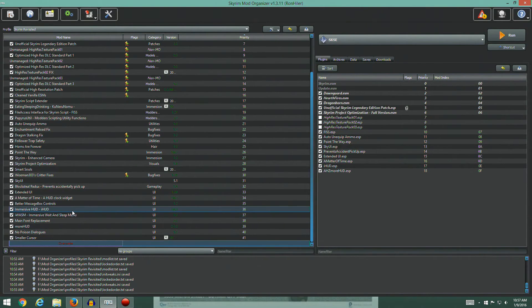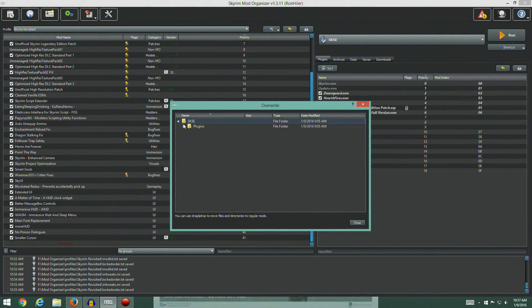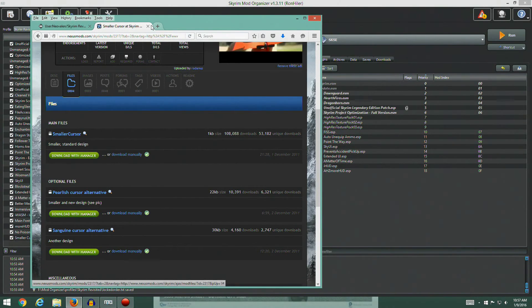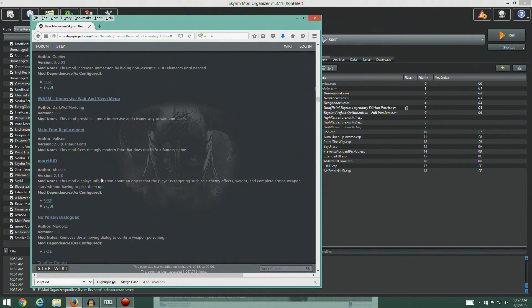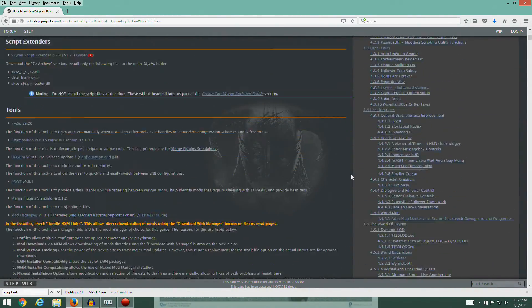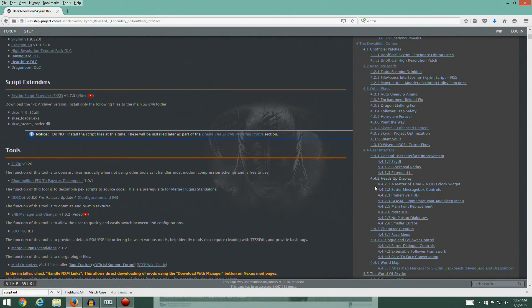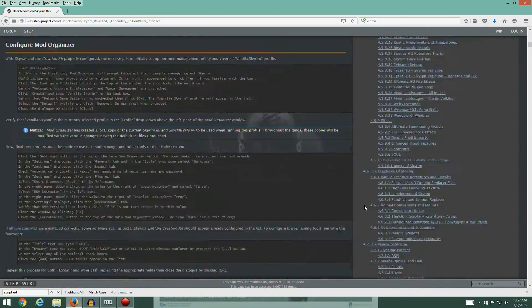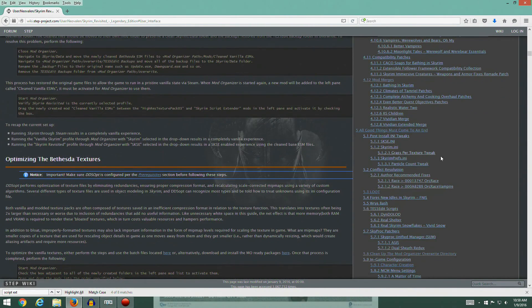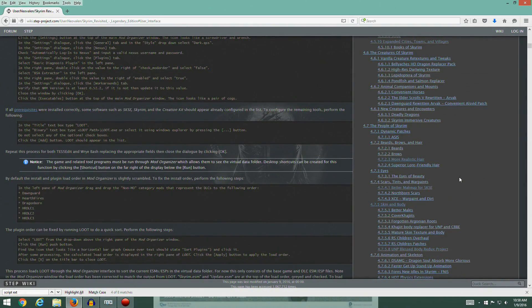We've got a nice user interface now. All right — quick to desktop. Everything seems to be working fine so far. We've finished all the way through up to character creation. Looking at the guide, we've gone all the way down to section 4.428, so a good chunk of this first section of four. Four goes on for a long way so we'll be doing this for a while. We'll stop here and pick this up in the next video — see you guys in the next one, thanks a lot.